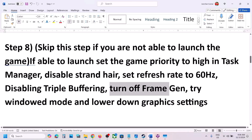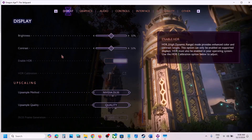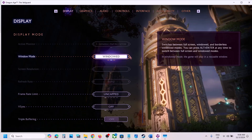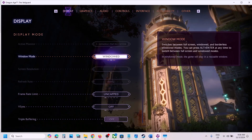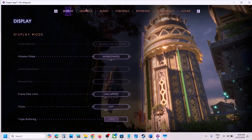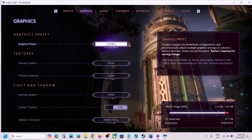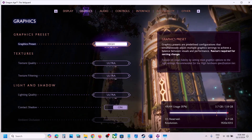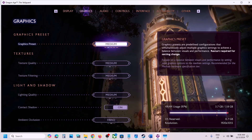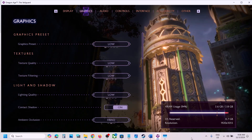Also try Window Mode and lower the graphics settings. Go to Display, and if it is set to Borderless Window Mode, set it to Window Mode and check. Also go to Graphics — if the graphics preset is set to Ultra, lower it to High, Medium, or even Low quality, then apply the settings and check the performance.